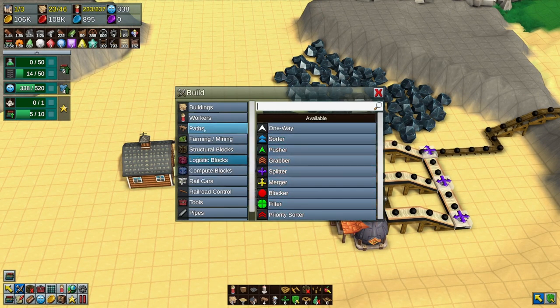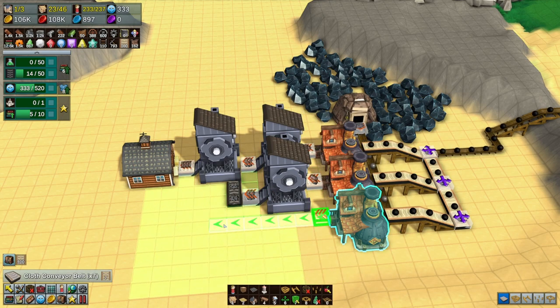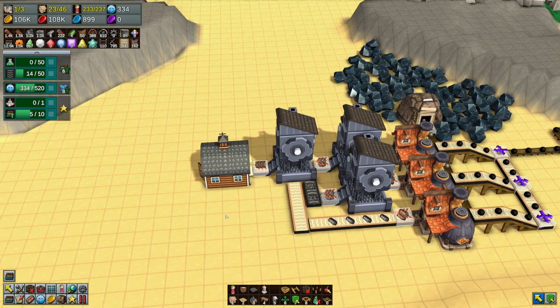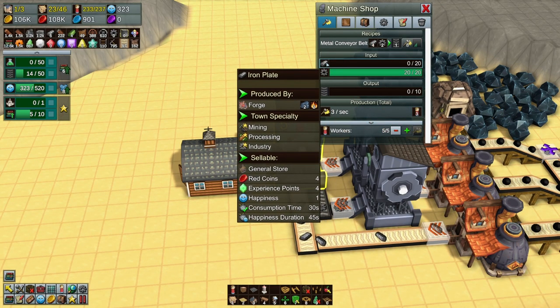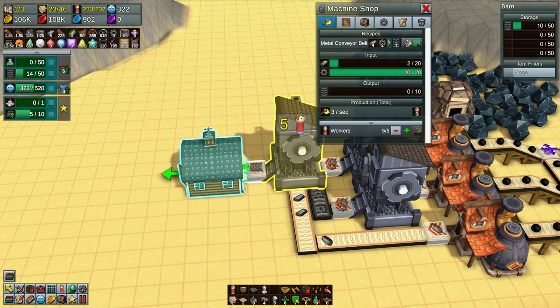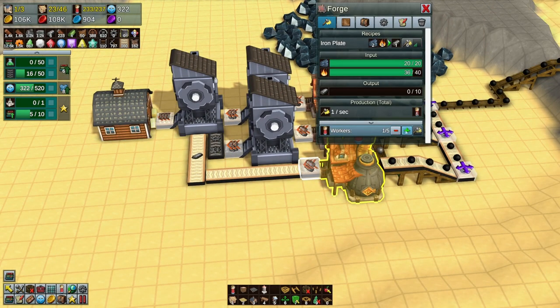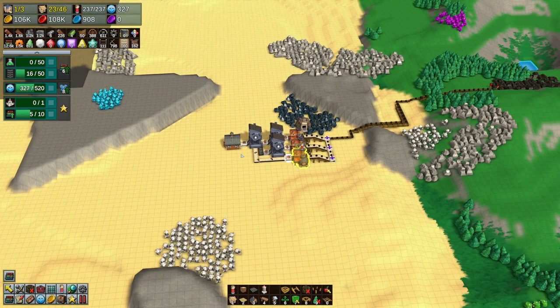Let's see what cloth belts do - cloth conveyor belts, bring it out here. Then we've got more coming in and those guys coming out. So far we've only got 10 built. That's right, we've got to up the production. That's it - no more workers. Okay, just give it time to do its thing.